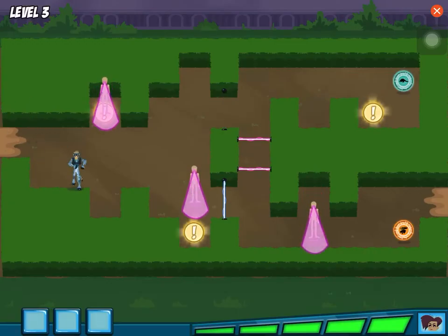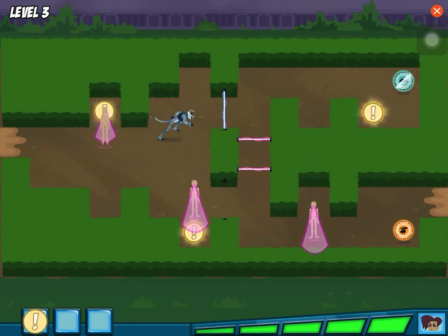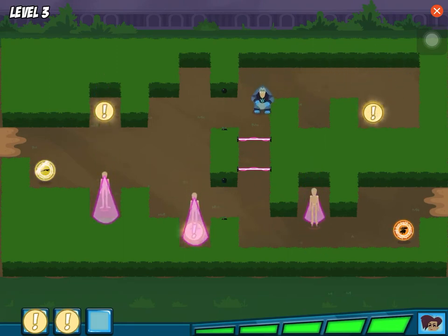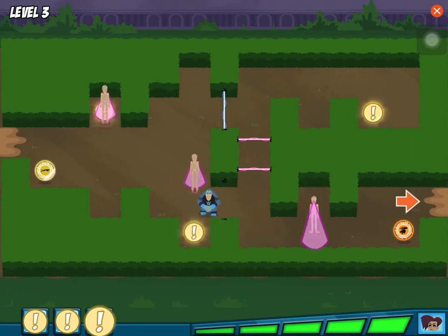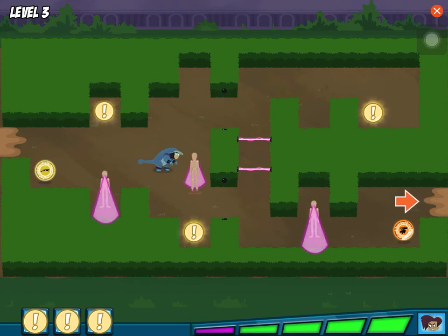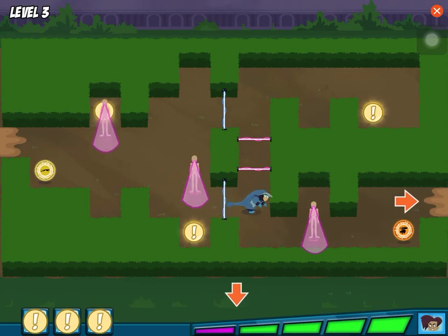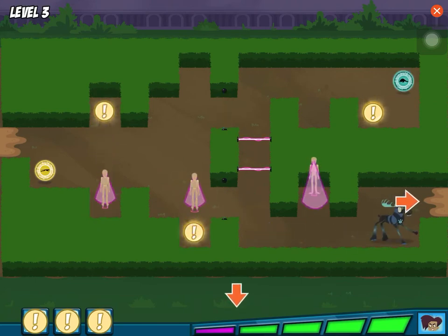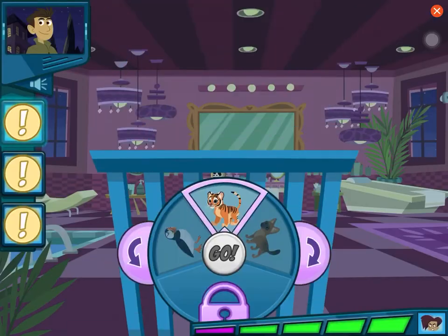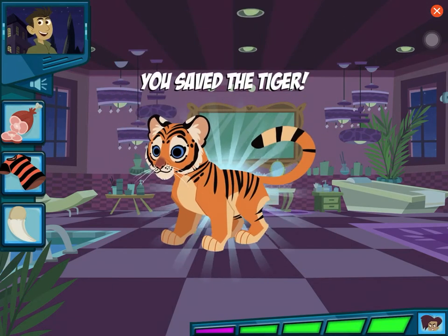My baby animal escaped! This is the first animal clue! Just gotta collect the rest! Another clue! We got all the clues! Now go to the mansion and save that baby animal. This meter shows you how close Danita is to catching you. Careful! This animal has long, sharp teeth. We did it!